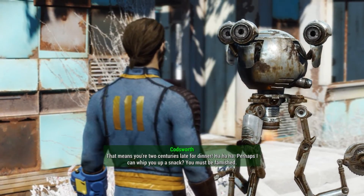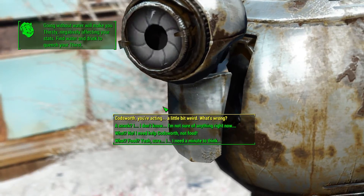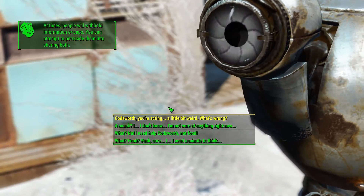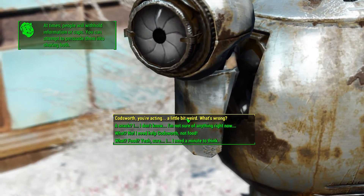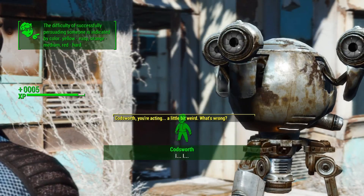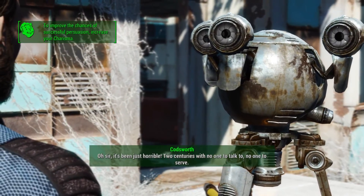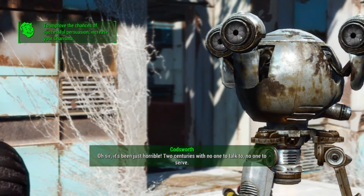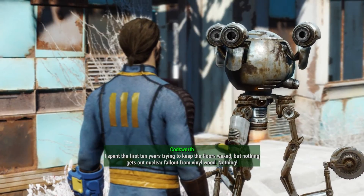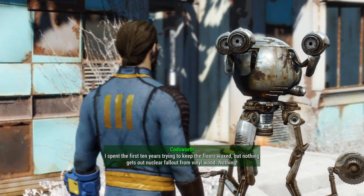'Oh, how remiss of me! Perhaps I can whip you up a snack? You must be famished!' Yeah, make me a sandwich. At times people will withhold information or caps and you can attempt to persuade them — that's what the yellow text is about. 'Oh sir, it's been just horrible. Two centuries with no one to talk to, no one to serve. I spent the first ten years trying to keep the floors waxed, but nothing gets out nuclear fallout from vinyl wood. Nothing!' I feel you, man.